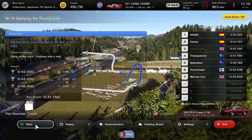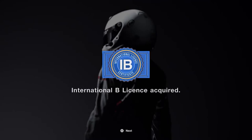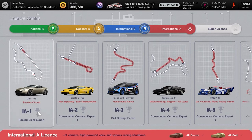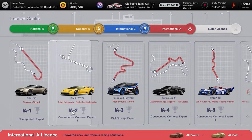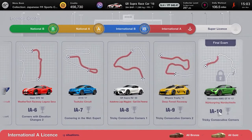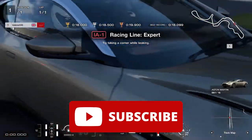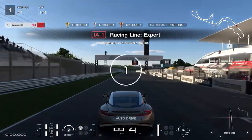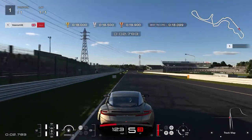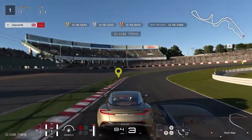That's all 10 International B tests covered. The International A license tests will seriously ramp up the difficulty — if you struggled with the previous licenses, get ready for a serious challenge. License IA1, Racing Line Expert: keep to the left and brake heavily around the 75 meter mark, steering the car towards the corner marker on the inside — this corner marker is your point to release the brake and reapply full throttle.